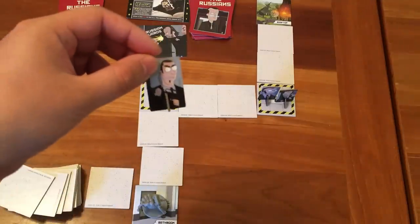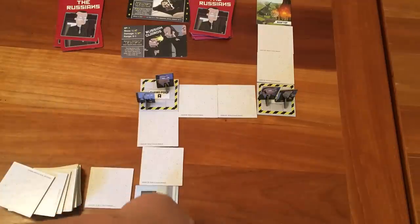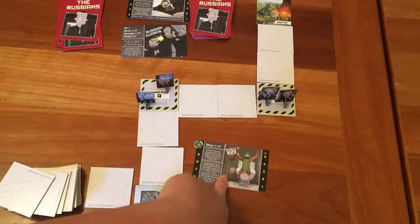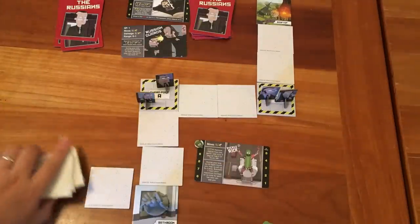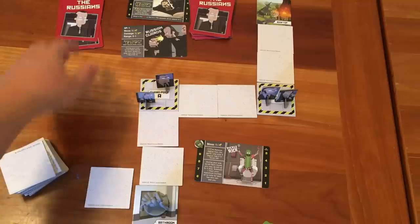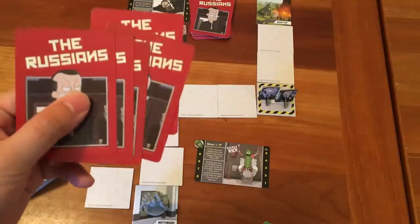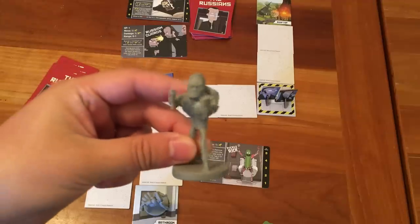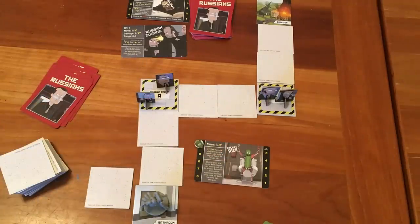Now these are the Russians. At the end of any player's turn, the Russians win if any of the following are true: if Pickle Rick runs out of hit points, tracked on his Pickle Rick card; if Pickle Rick runs out of cards in his deck; or if there are no tiles left in the tile stack. The Russians will use their cards to deploy extra guards to put the hurt on Pickle Rick, and when Jaguar shows up later in the game, he will also try to hunt down Pickle Rick. You can deal damage to Pickle Rick using your dice — just make sure the guards and Jaguar are in the right place at the right time.